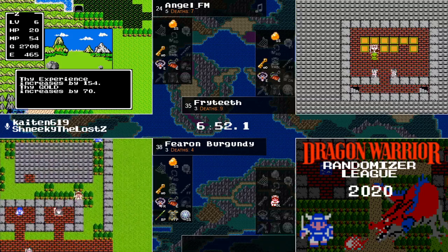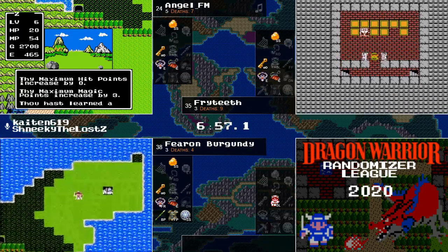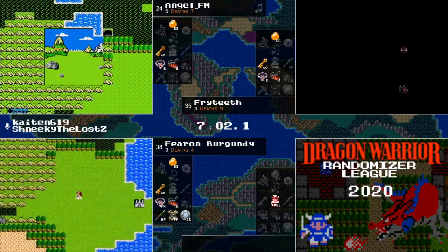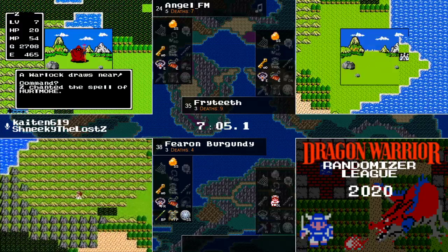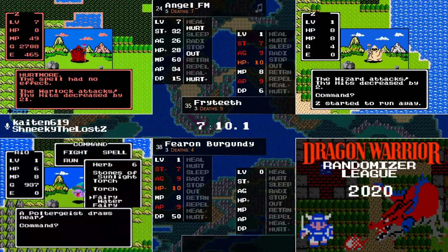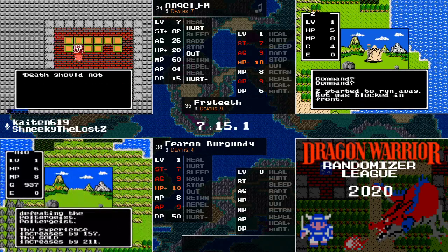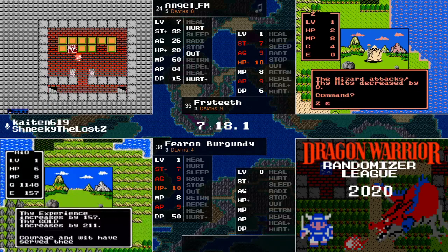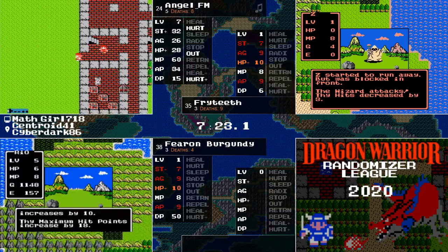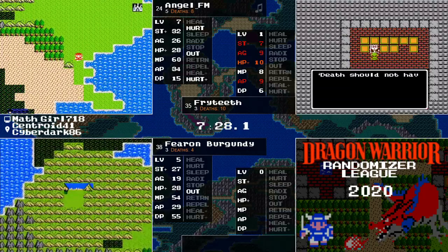Fryteeth trying on another wizard and getting taken down. Now Fearon is geared up and ready to go — he is actually in a position to finally break this horrendously painful stalemate. Defeated the Poltergeist, 157 experience, ding level — 20 power, 10 speed, 18 hit points, and a bunch of magic.